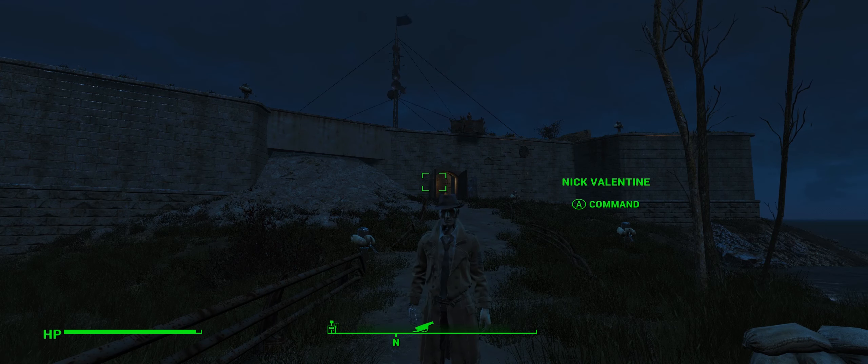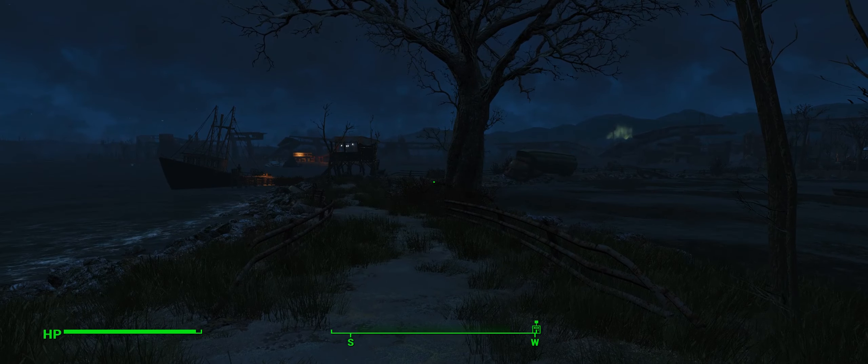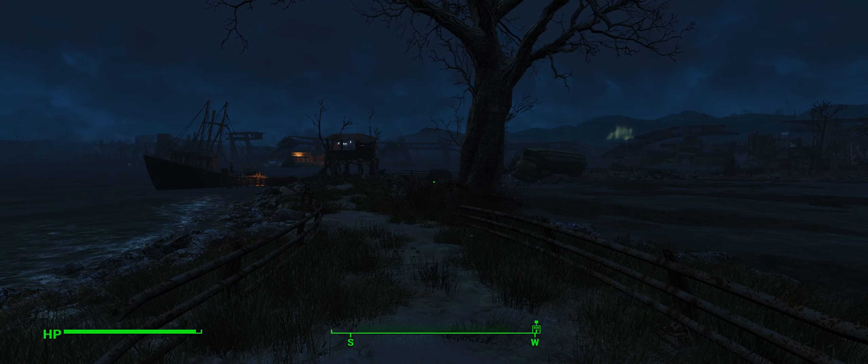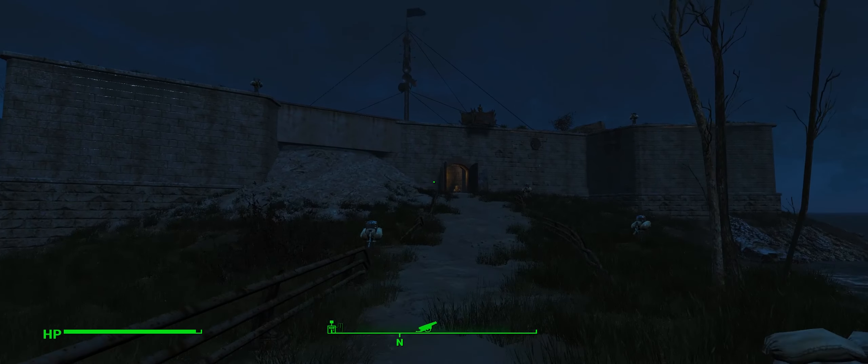Hello and welcome to episode 66 of Newt Plays Fallout 4. When last we left our Intrepid Hero Quartermain, we had completed the first leg of the Automatron questline. We saved Ada, the sole survivor of her caravan that was wiped out by the Mechanist Robots. We are headed for where the Mechanist Robots were last seen at General Atomics Headquarters, which happens to be out by the castle, so we stopped off here and through the night started fixing up the castle a bit.